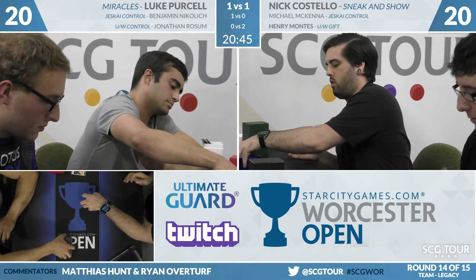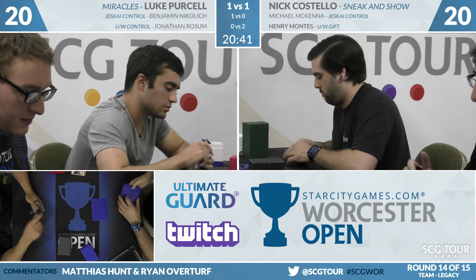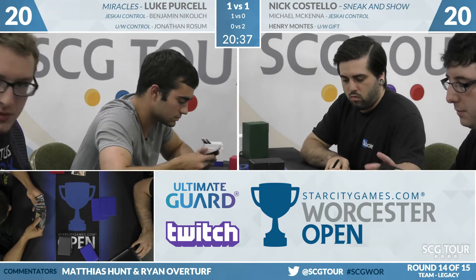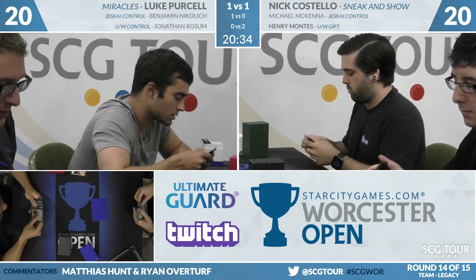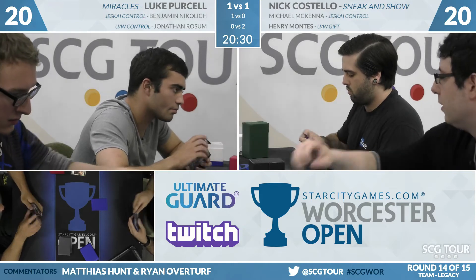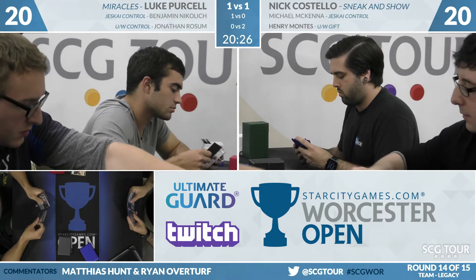Good on Luke Purcell doing his homework and showing up with Containment Priest — a card very much printed for matchups just like this. The hard thing is from the Sneak and Show side you can't see it coming. If they play Show and Tell and both put creatures into play, and then you say you brought a Containment Priest — you'd respond by casting it. It has Flash.